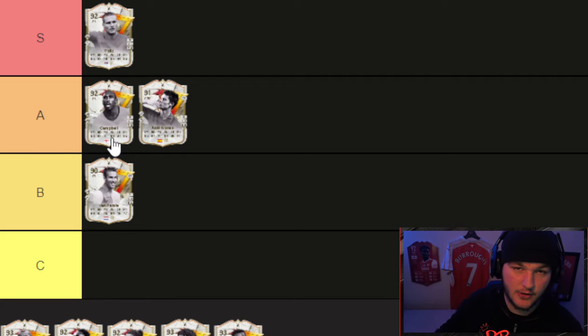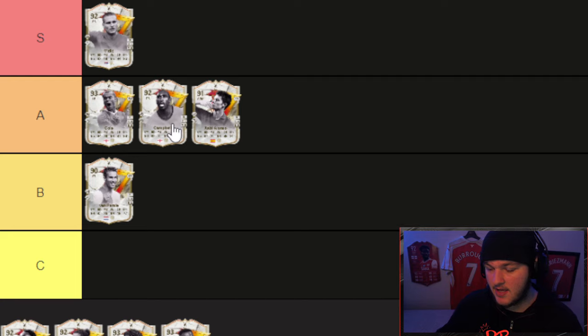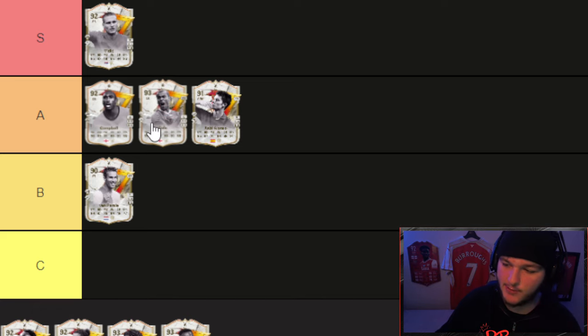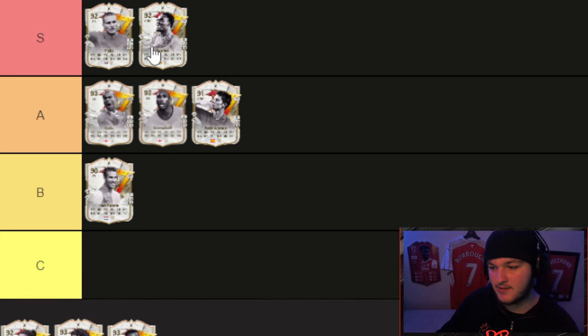Sol Campbell goes into the higher end of A tier — he gets up to 90 pace with a boost which is very nice. Ashley Cole also goes into A tier with Sol Campbell. If you saw my ranking every Galactico player video, I had both Ashley Cole and Sol Campbell in B tier, but with these plus-ones we're keeping them together. I slightly prefer Sol Campbell over Ashley Cole, but it's very close — they're both Invincibles. Given there are plenty of good center backs available for 30-40k, it's harder to find a high-quality left back, so Ashley Cole sits at the higher end of A.